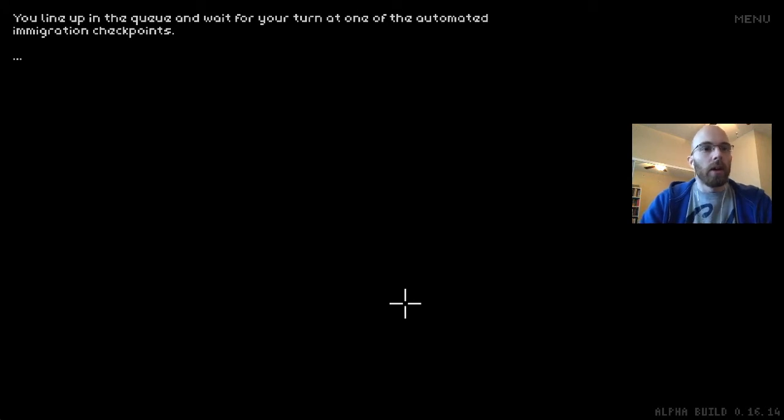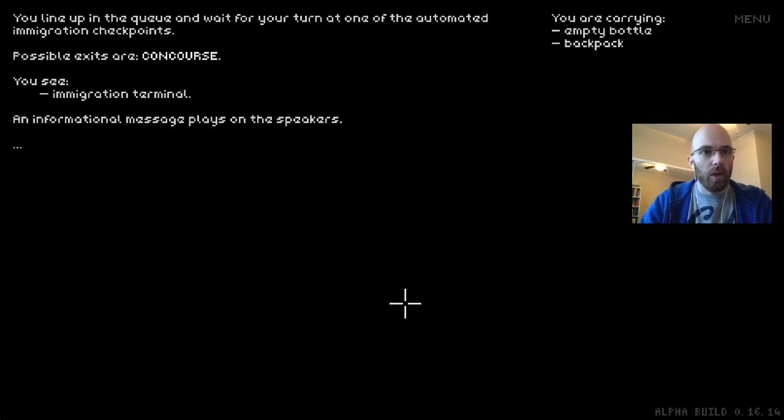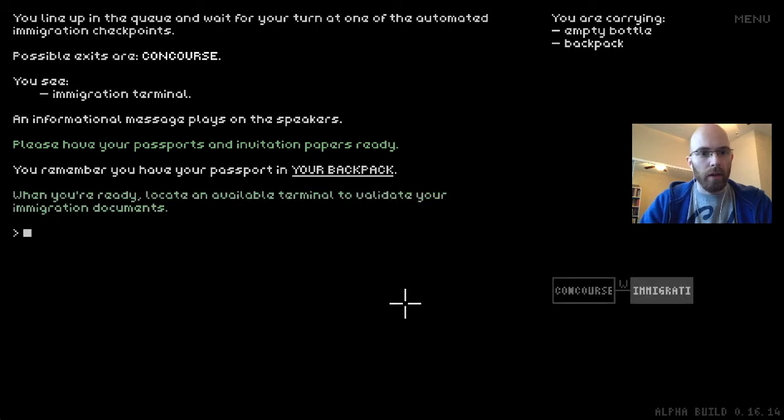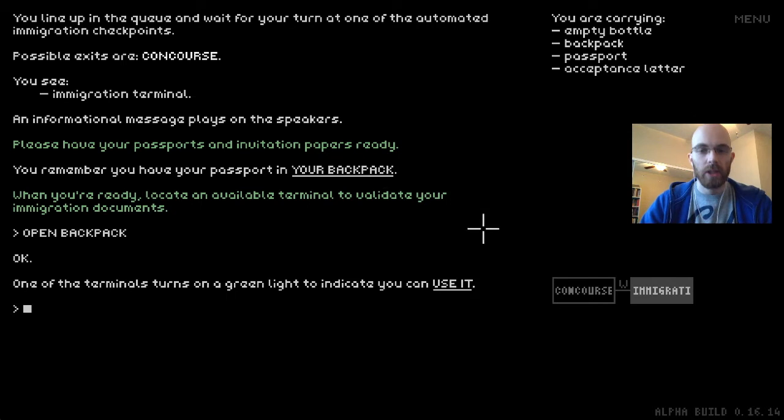Let's go east — I can just type E. You line up in the queue and wait for your turn at one of the automated immigration checkpoints. There's an immigration terminal and an informational message: 'Please have your passports and invitation papers ready.' You remember you have your passport in your backpack. There's a hint suggesting you open the backpack — you can click that or just type it out.